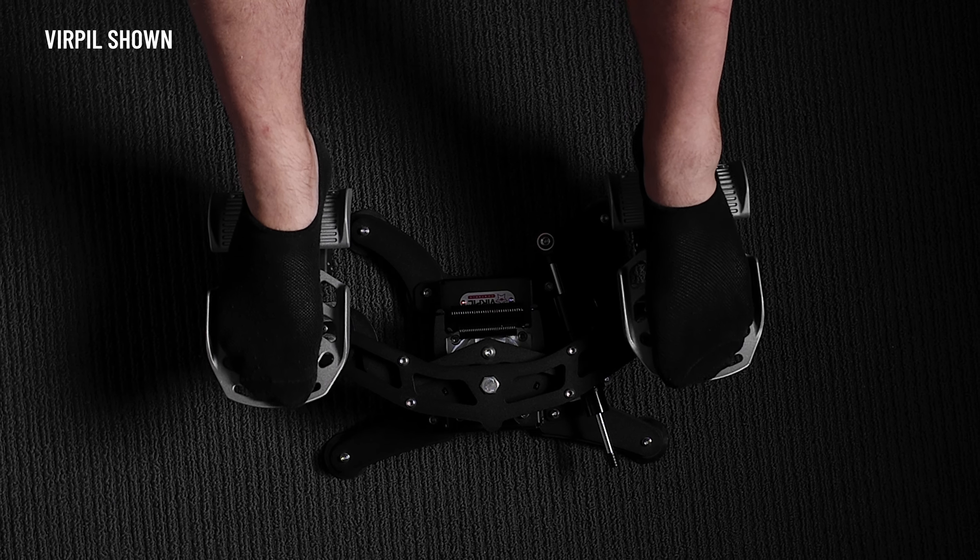To sum it up: Win Wings has wider adjustments on the pedals, a slightly heavier build quality, and better-feeling toe brakes. But the Virpil feel through the rudder axis is a clear winner for smoothness with a beefier feel underfoot — I think it has a lot to do with the damper and the mechanics. So I'm going to say the Virpil's edge out over the Win Wings by a small margin. The smoothness of the rudder axis, which is the main draw card, trumps Win Wings' little wins along the way. Hopefully that helped you make the right decision — let me know in the comments which ones you would go for.